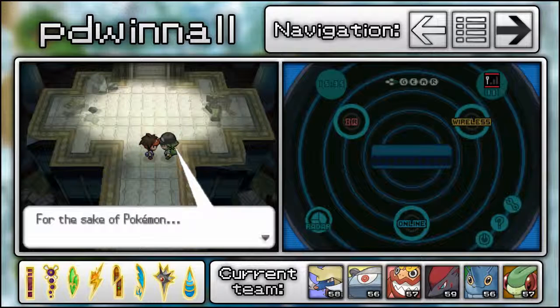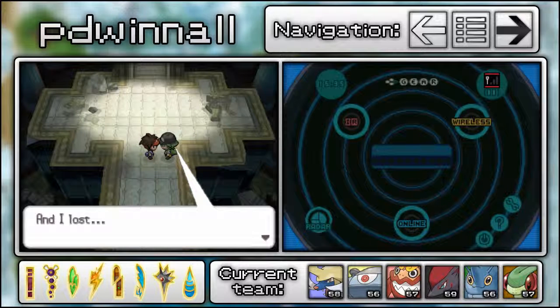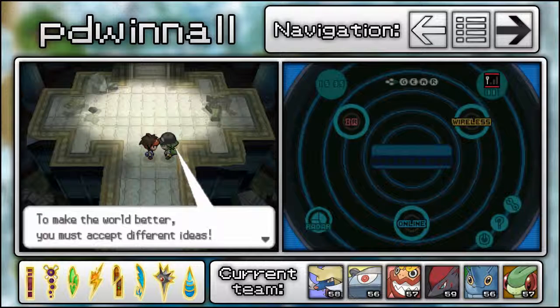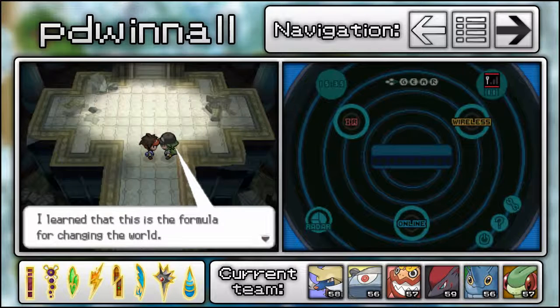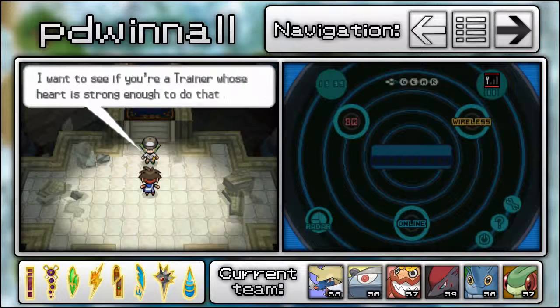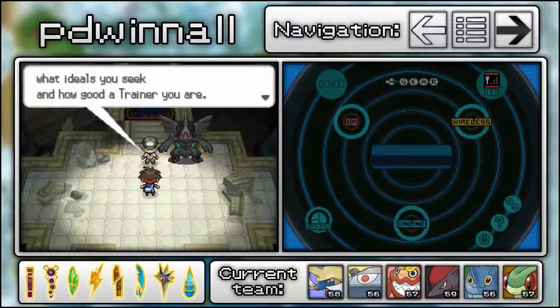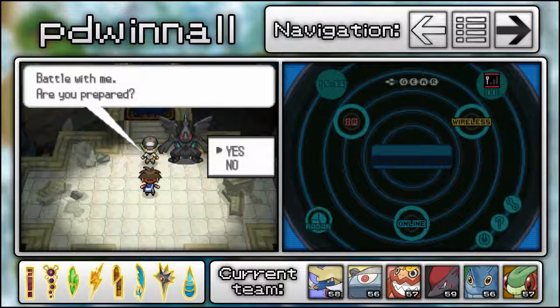N delivers his speech: two years ago, for the sake of Pokémon and his ideal world, he battled a certain trainer and lost. But he learned something important — that to make the world better, you must accept different ideas. He wants to see if we're a trainer whose heart is strong enough to do that. He calls Zekrom and says it wants to know what ideals we seek and how good a trainer we are.